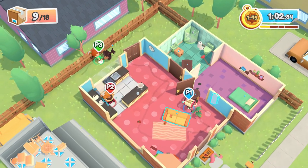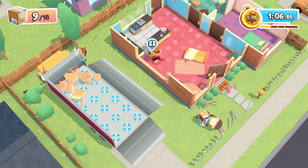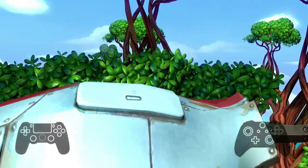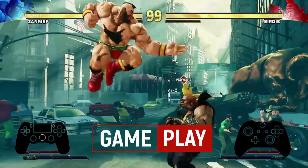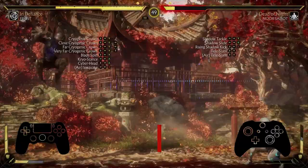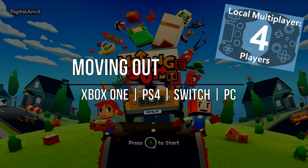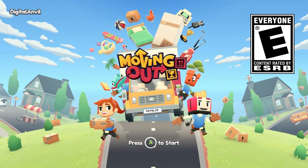Moving Out is a crazy moving game that's four players local co-op. The game was created by Dev M Games and SMG Studio, published by Team 17. It's available on Xbox One, PS4, Switch, and PC on Steam. It is a local four-player action game released on April 28, 2020.